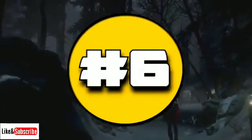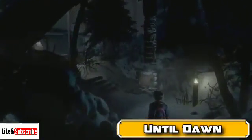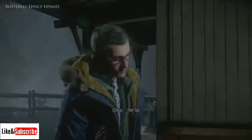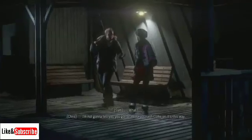Number 6: Until Dawn. Supermassive Games created one of the surprise hits of the year in Until Dawn. Since the game was aiming for a movie-type experience, the graphics needed to achieve a certain level, and Until Dawn did that. The facial expressions were almost lifelike. There was a lot of detail put into each of the characters in the set pieces. Here's some gameplay of Until Dawn — you gotta see for yourself.